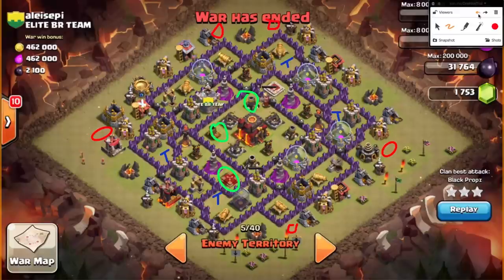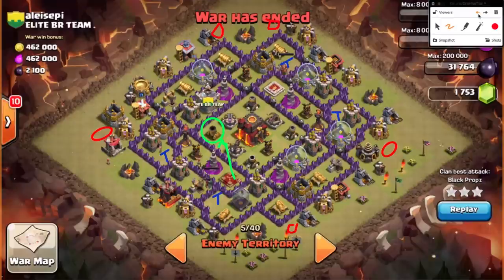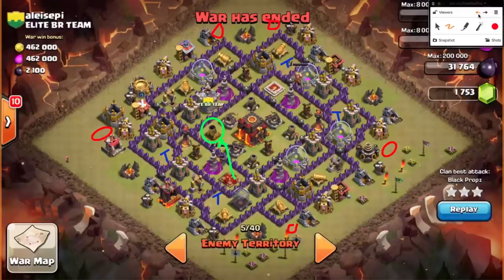The way he's got it here, just like illustrated, you can direct the hogs directly to the inferno tower, especially under a rage spell, because those two low-level archer towers and the Tesla are going to go down very quickly. The only other case would be if the archer queen was not accessible — if she was somewhere deep inside the core, even protected by this multi-tower. Because then there's no way for your kill squad — your witches, your wizards, whatever you're using — to access that queen without being in inferno range. That changes the game completely.